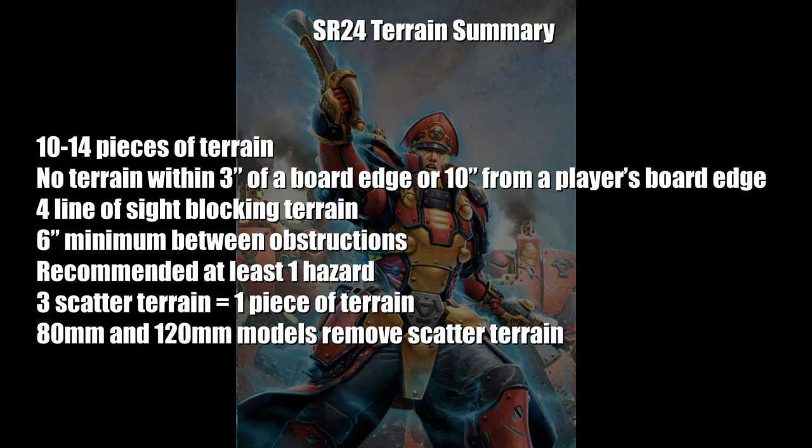Three pieces of scatter terrain equals 1 terrain piece towards the table's total. Like defenses, if an 80mm or 120mm base comes in contact with a piece of scatter terrain, it is removed from the table.